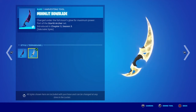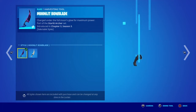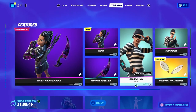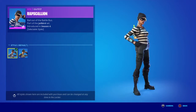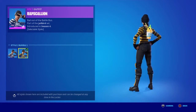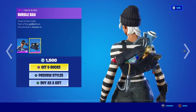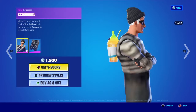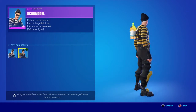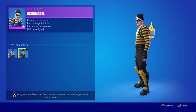Oh, did you guys see that animation? That's so cool! You can also buy Kari and the Moonlit Bow Blade separately without the Rapscallion skin — with the default style and then the Bumble style. The Bird Back Bling does not have a Bumble style. Then there's the Scoundrel skin with the default style, and he also has the Bumble style.